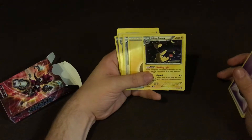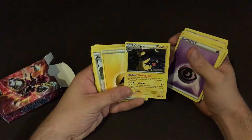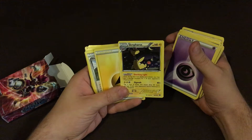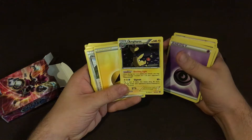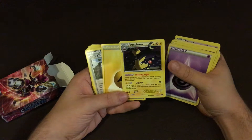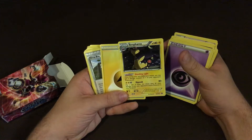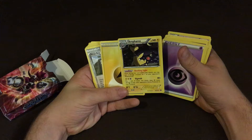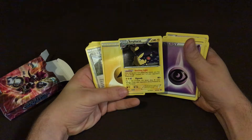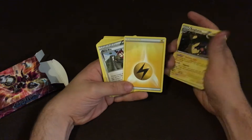Let's read what Ampharos does quickly. Ampharos's ability: once during your turn before you attack, you may put three damage counters on one of your opponent's EX Pokemon — that's pretty good. Then flip a coin: if heads, this attack does 40 more damage; if tails, your opponent's active Pokemon is now paralyzed. So it's a plus either way.